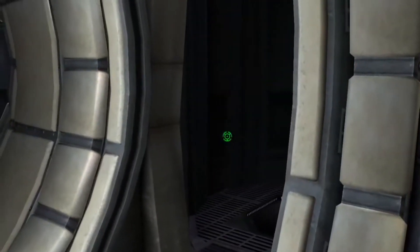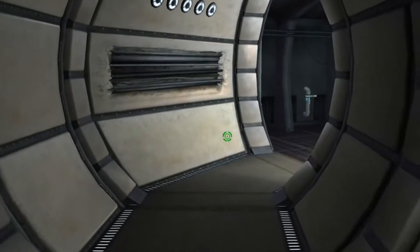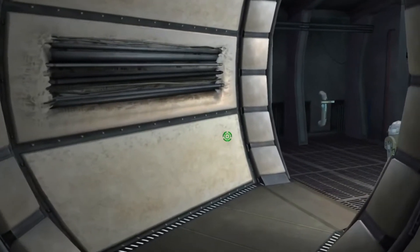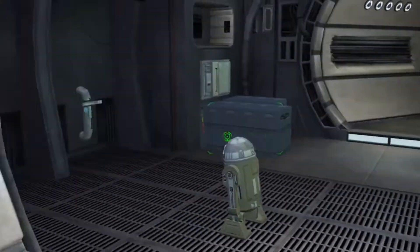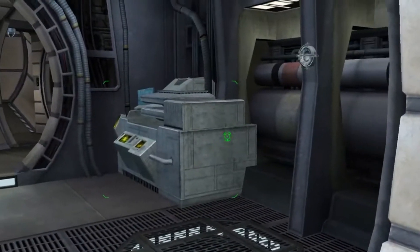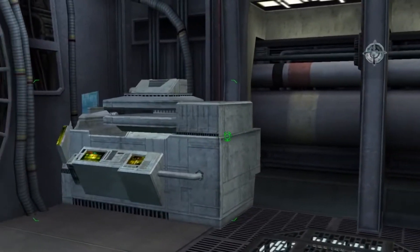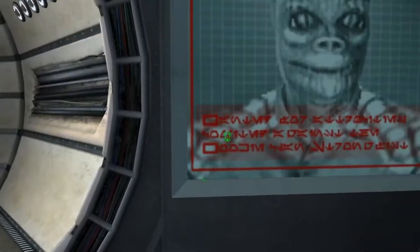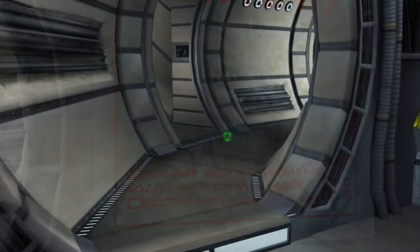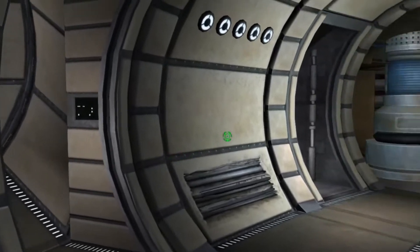Right here is the compartment that leads to the turrets. There's a turret on the top of the ship and the bottom. It's awesome because you could have someone on the top turret, bottom turret, and another person — or two people actually flying the ship. So that's really cool. Here's a little cargo area, and it brings us back around to the cockpit.